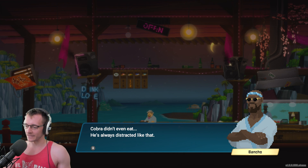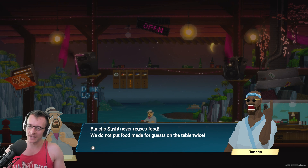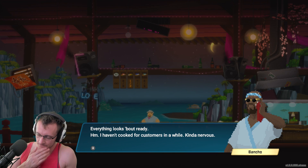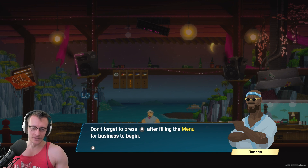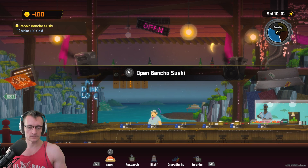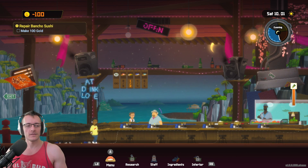Cobra didn't even eat — he's always distracted like that. The food can't be reused, so we'll have to throw it out. It seems like it's just a waste. Pacho's sushi never reuses food — we do not put food made for guests on the table twice. Everything looks about ready. I've cooked for customers in a while — kind of nervous. Don't forget to press Y after filling the menu for business to begin. Customers will order dishes from the menu. Let's do it. Green tea.